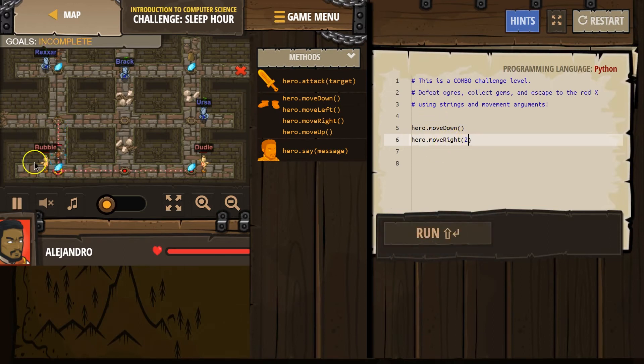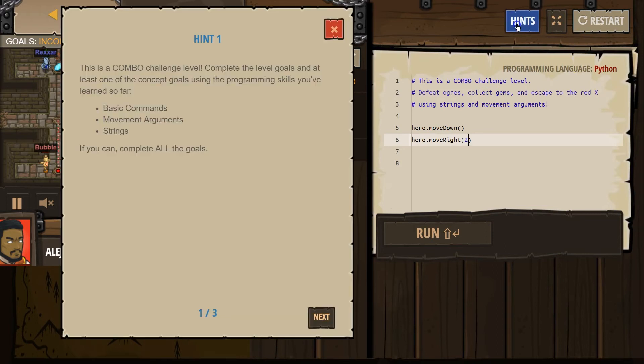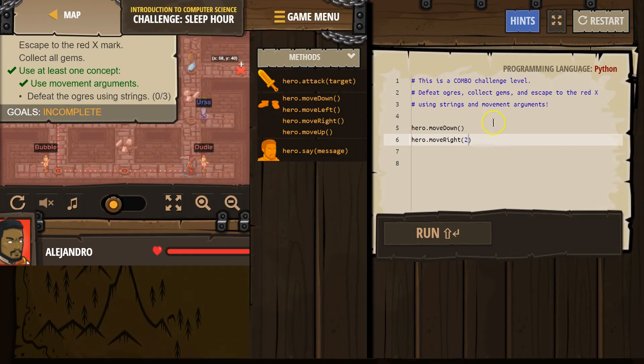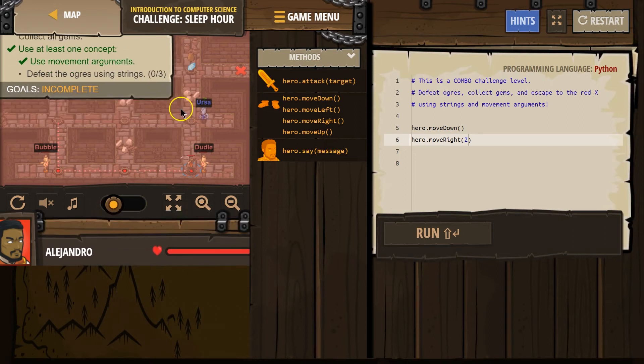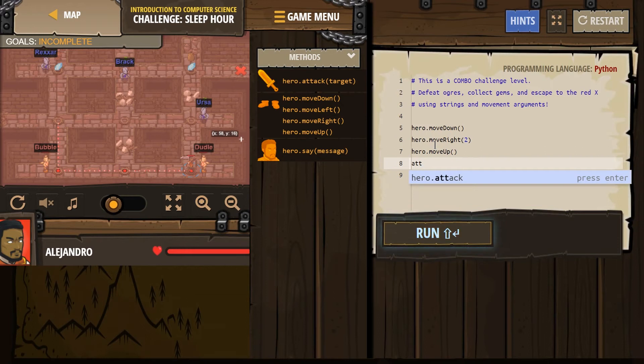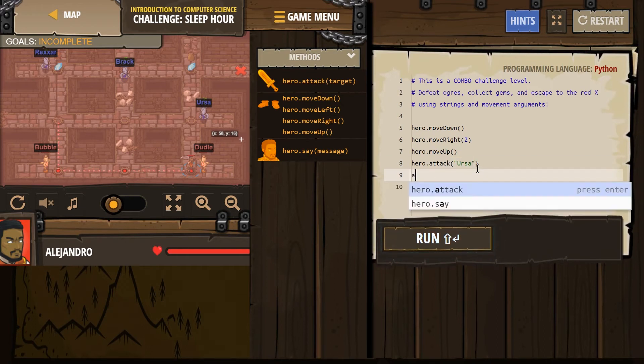Down. Do I need to attack those things? I'm going to look at my commands. Don't walk over the piles of rubble — true names. I don't think I do need to attack those things. And then I'm going to walk up and then attack. I'm going to attack Ursa once, and I think Ursa will take two hits, so Ursa again.